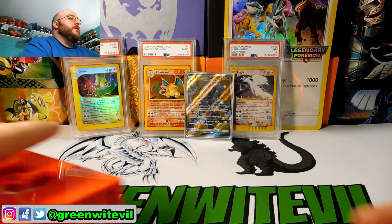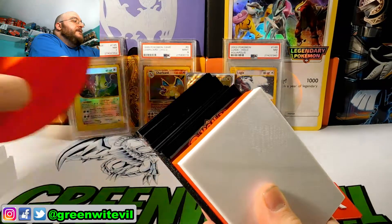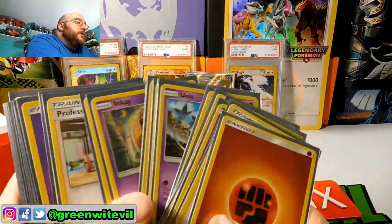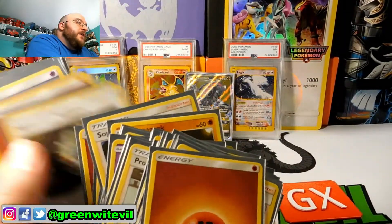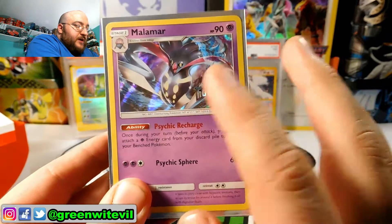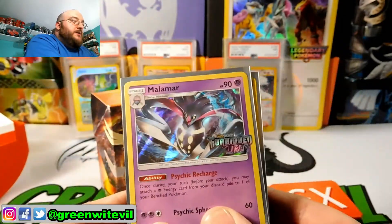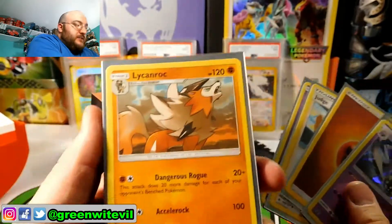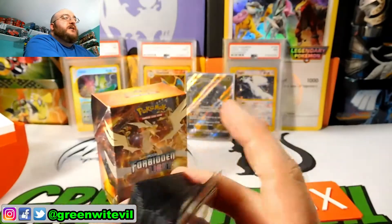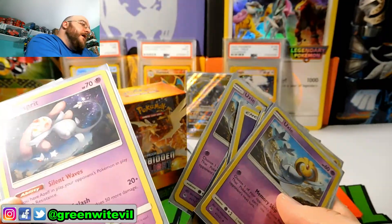Let me quickly show you the deck I ran during pre-release. I did go three and oh — I didn't lose. I built a Psychic-Fighting deck. Promo card wise, I got the Malamar promo card. A lot of the stuff that came with the pre-built deck in the Forbidden Light deck builder box was Psychic and some Fighting stuff like the Lycanroc. But the combo that won all three games for me was Uxie and Mesprit.